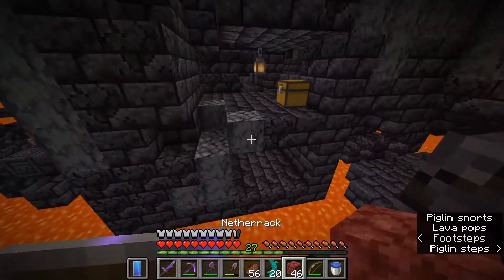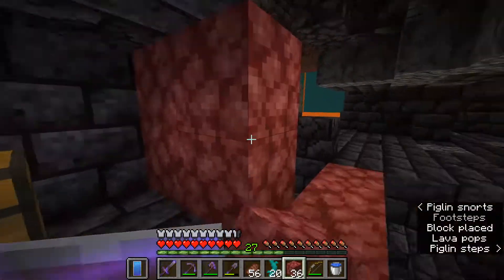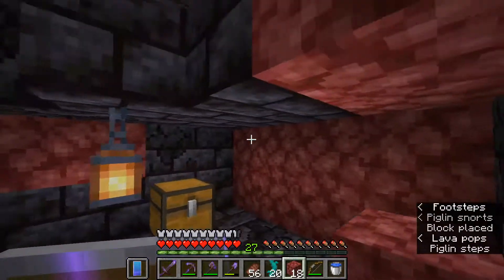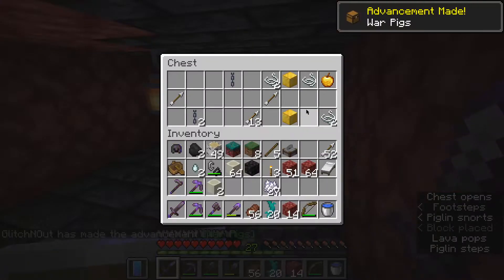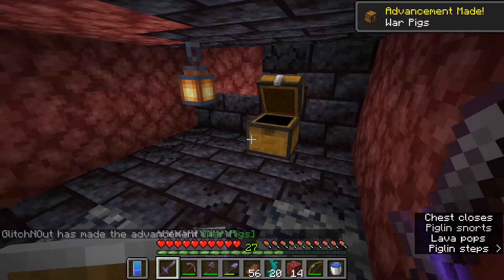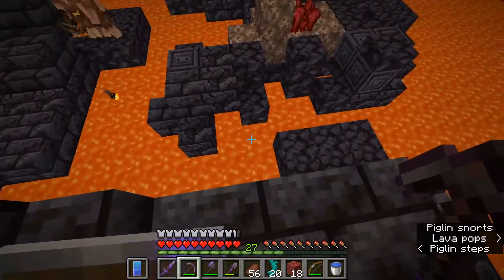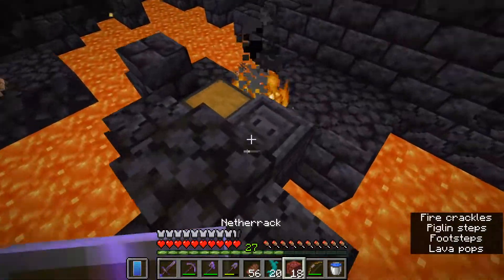I'll take you guys through some tips for raiding a bastion. If you don't have a hopper, which you can use to make it so piglins don't get angry at you, you can actually just block yourself in. So if no piglins can see you, like we are right now, we can go ahead and open this chest and look at all these goodies. Don't break the chest though — they'll get angry at you. But if we come out here, you'll see they don't appear to be angry at us for opening that chest.